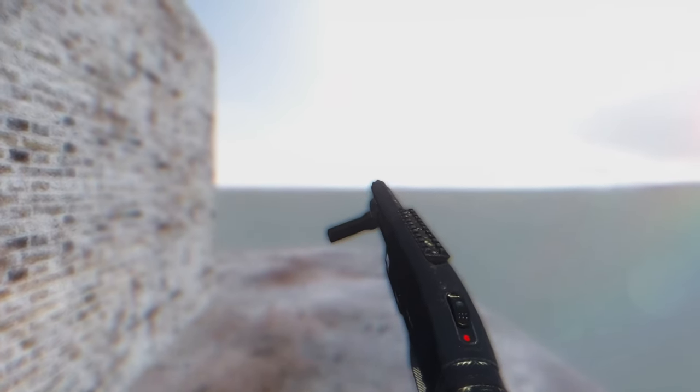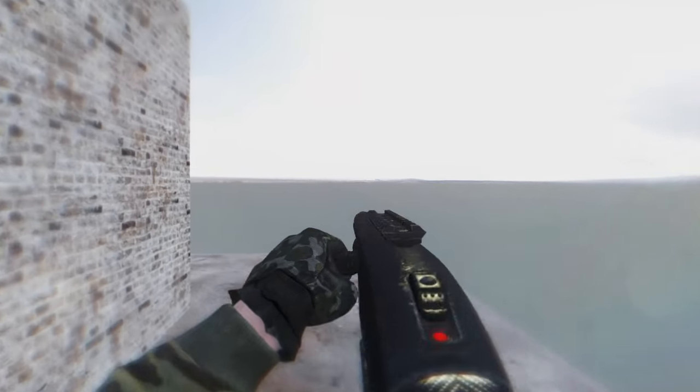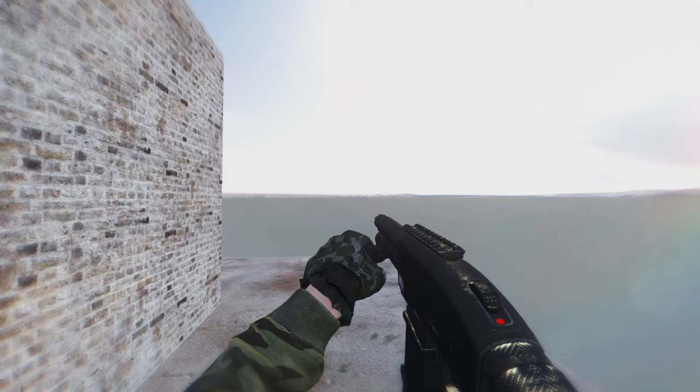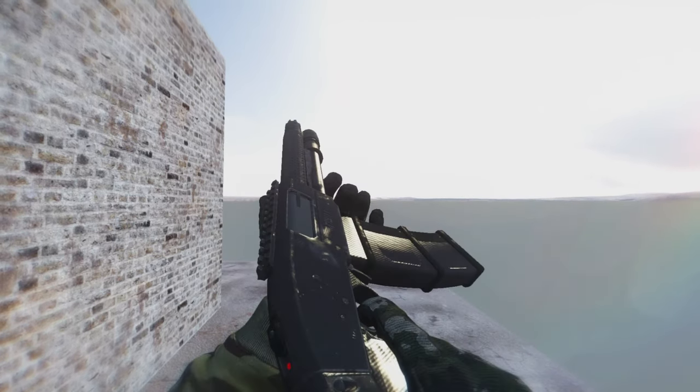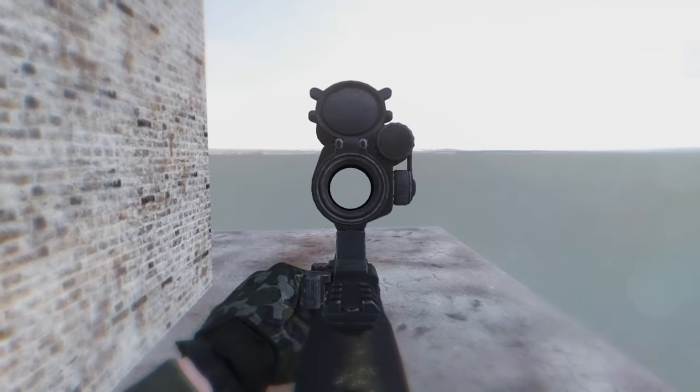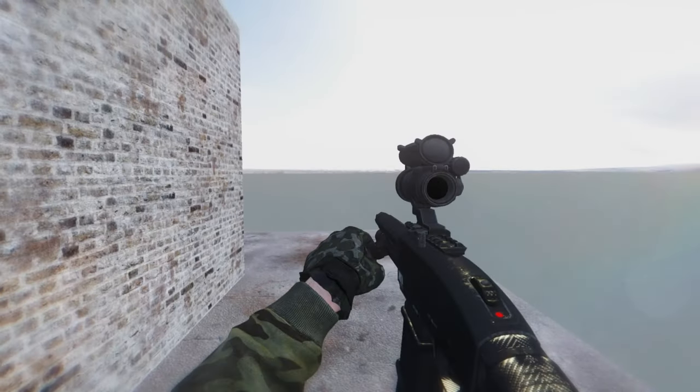If you want some unique looking homemade weapons, then take a look at the BTR series pack, which adds three new weapons. The Defender is a side-gripped shotgun that is very similar to a Saiga. It has a unique animation and can be customized with BAS sights.